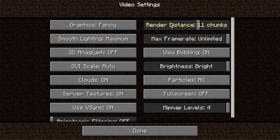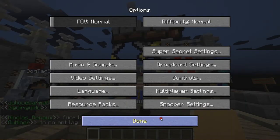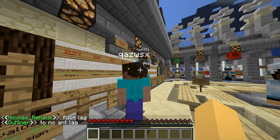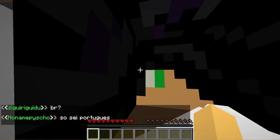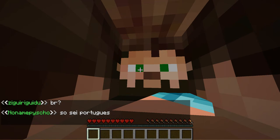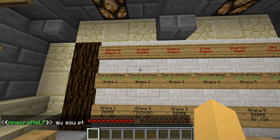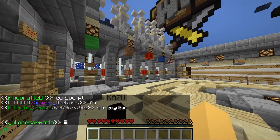Let's just do render distance. You can already see that this is 1.7 because it's got this new render distance thing. I really like these servers, and if you want to play any of these in particular like Survival Games 2 by Variety and Island Battle - there's also other mini games here.